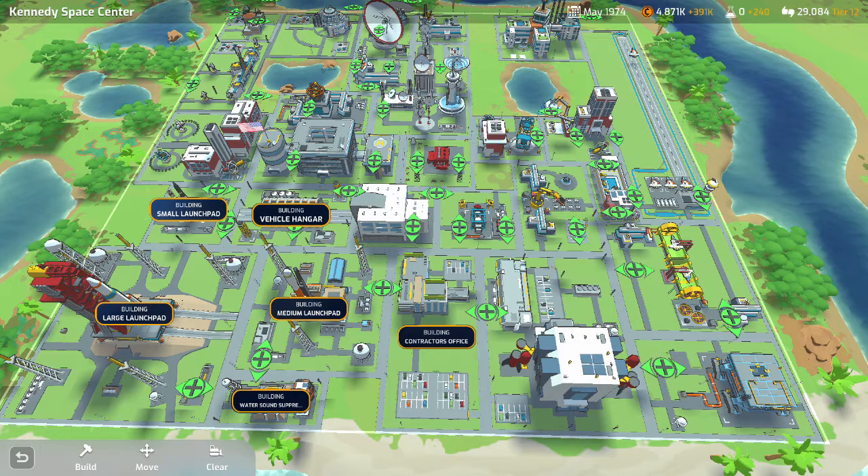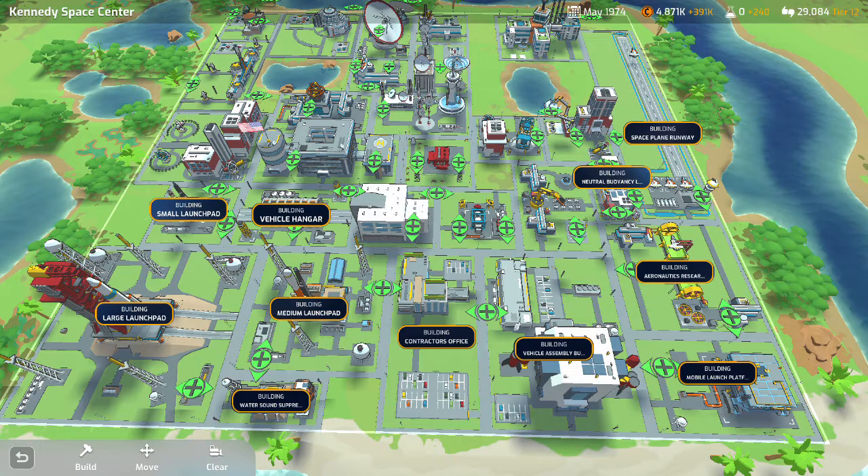Sound suppression for the launch reliability gain — getting rid of that RNG factor. Contractor's office, vehicle assembly building, mobile launch platform, aeronautics research center, space plane runway, neutral buoyancy lab, robotics research lab, rocket test pad, spacecraft assembly building.